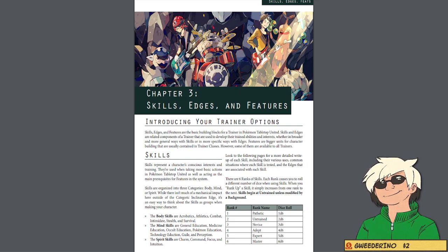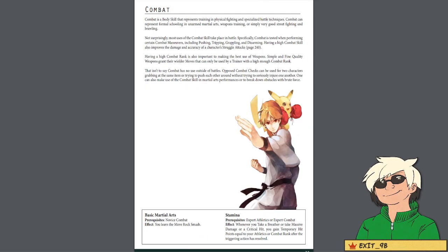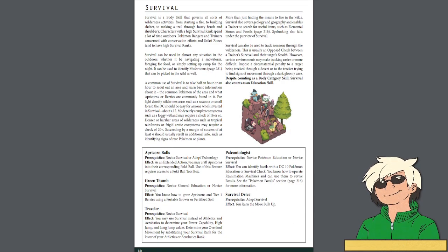I'm going to go section by section and go over what each skill is. Starting with the Body Skills, we have Acrobatics, which determines how well your trainer can balance, jump, and dodge. Next is Combat, which covers how to use weapons as well as your understanding of battle techniques and tactics — some combat maneuvers require a combat skill roll to pull off. Next is Intimidate, your ability to appear menacing and unsettling. Then we have Stealth, the ability to remain unseen, which allows roguish techniques like picking a pocket or picking a lock. The last body skill is Survival, covering things like finding food in the wild or tracking specific targets, and it can also make traveling easier.